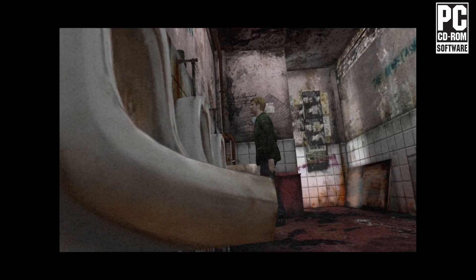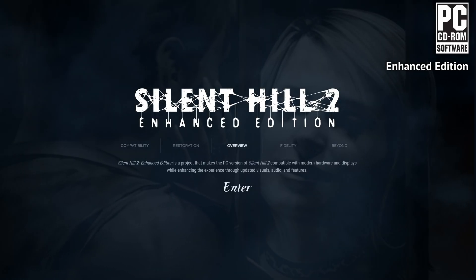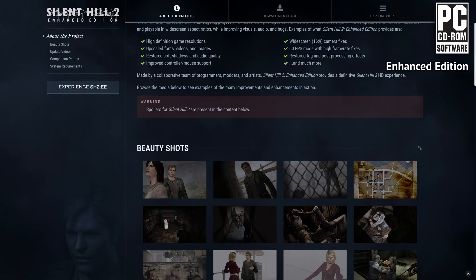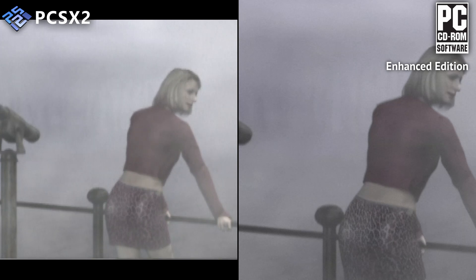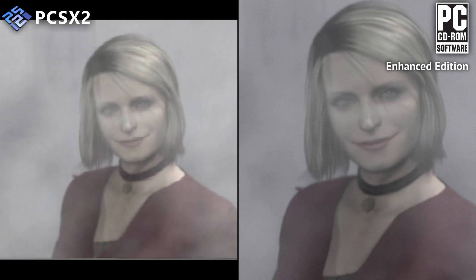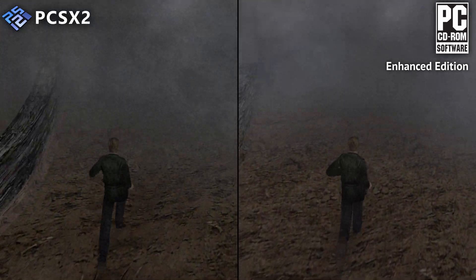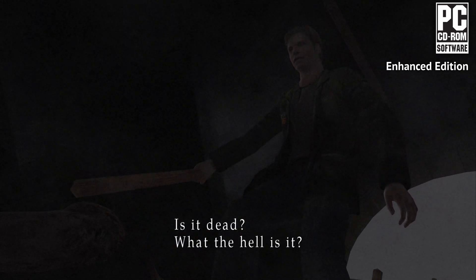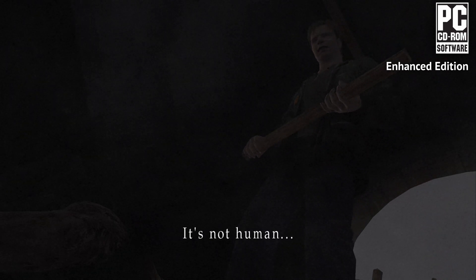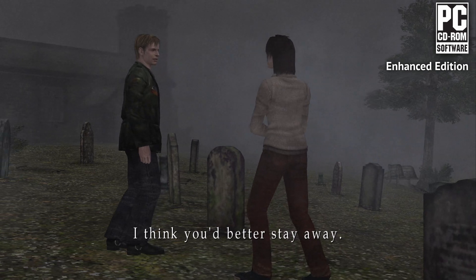However, thanks to one of the best community patches of all time, the PC version can be fully fixed and enhanced. The mod is called Silent Hill 2 Enhanced Edition, and it fixes all the glitches and missing effects, adds support for modern controllers, and includes various enhancements such as AI upscaled FMV cutscenes, improved fog effects that match the PlayStation 2 version, proper 16x9 widescreen support, 60fps support without any glitches, higher quality images fully remade from scratch, high resolution text font, and many more.